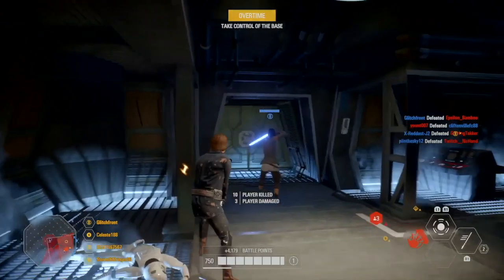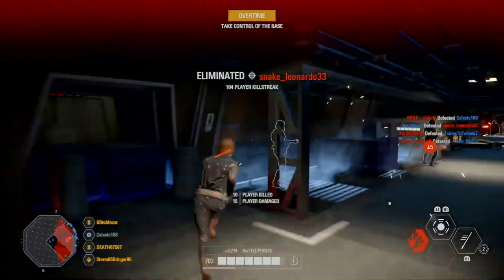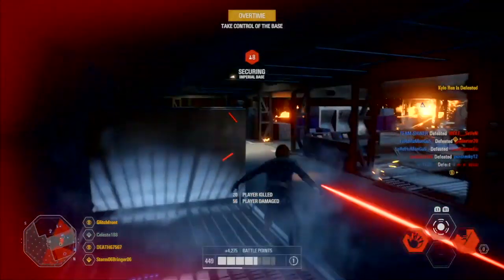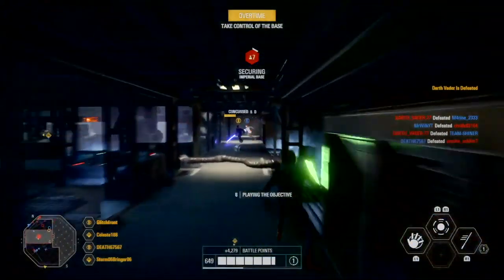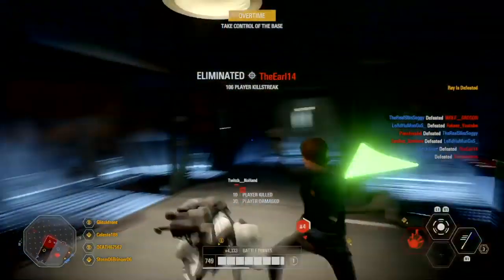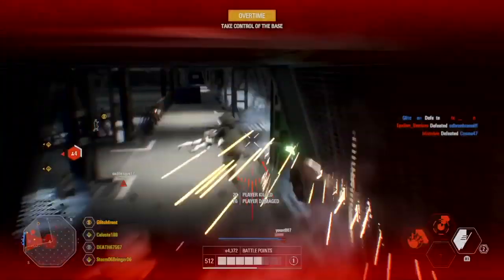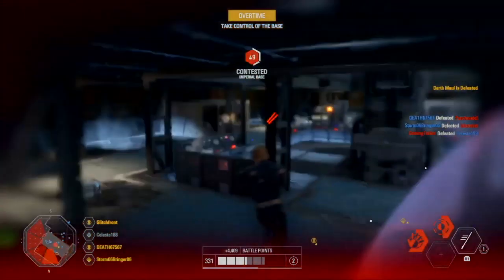The next card is Jedi Reflexes — Luke Skywalker can do one extra rush, but the recharge time is slightly increased. It doesn't matter if the recharge time is slightly increased because you'll have three dashes, and it comes back faster than you think. The last card is Extended Push Reach — Push has an increased area of effect. I like this card because if enemies are shooting from a further distance and you can't reach them with a normal Force Push, this is the card to go with.